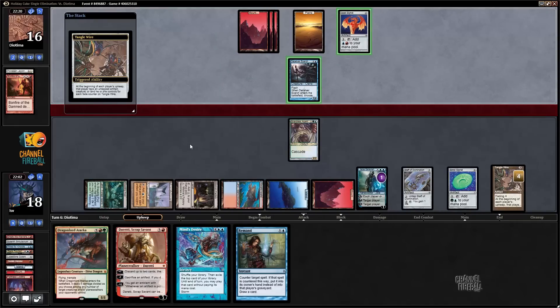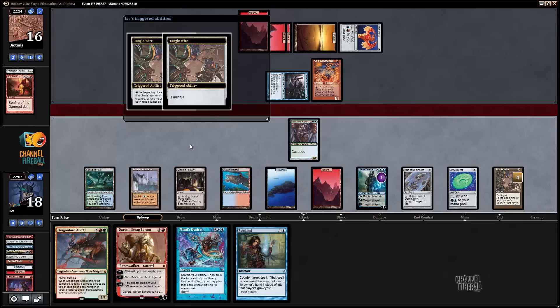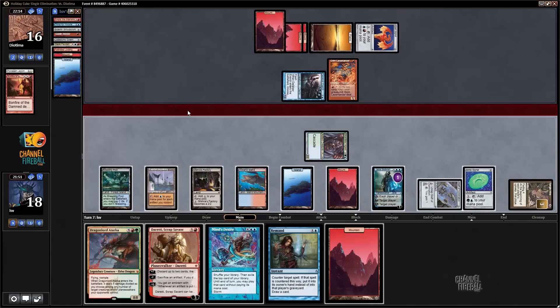I never welded that Brain Freeze — I just realized that, now I'm tilted. My Academy taps for four mana now, so let's fade this to three and tap the Tangle Wire and Staff. Shardless Agent is fine — I want some mana, so I'm probably going to play Dragonlord Tarkir this turn.